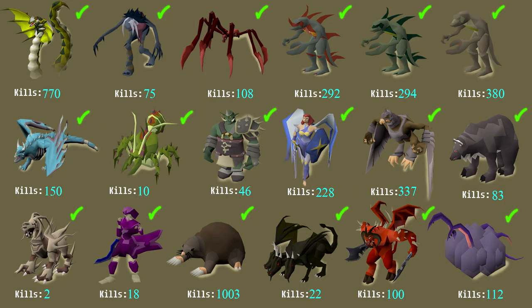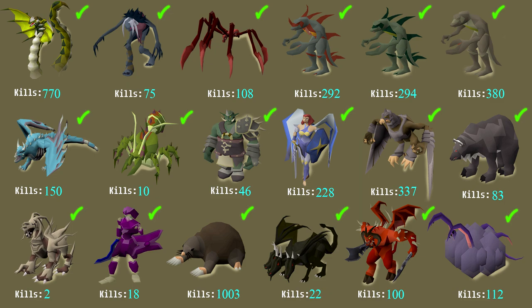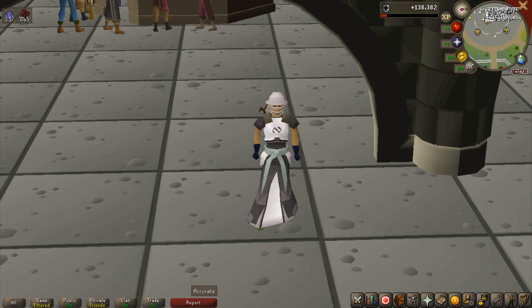Now that it's been three videos between me showing you guys the boss tabs, I'm going to quickly go over them. You can see that my Solak KC is now 770. My Graardor KC is also greatly increased from around 14 or something to 46. And then I have a 337 Kree'arra KC - those are the big increases on this tab. For the second tab we don't have as much - mostly the Chambers of Xeric kills I added, which is only like 4 or something. And then we have the 100 plus Venenatis KC. With that I'm going to end the video. I do hope you guys enjoyed it and if you did please leave a like. If you want to see more of my content you can click any of the videos on screen right now, or subscribe to be notified directly when I post a new video. Have a good one guys, take care.